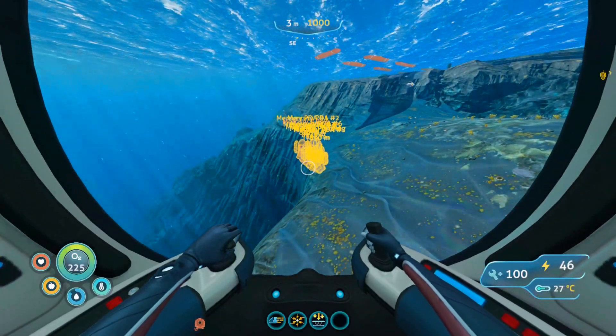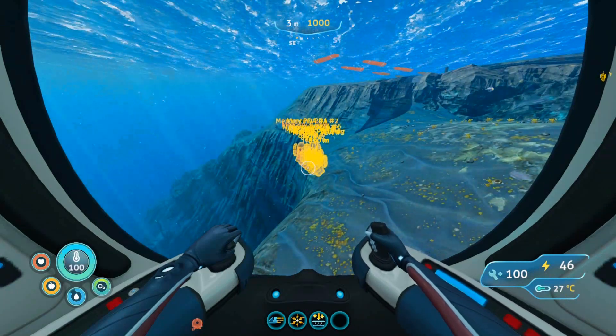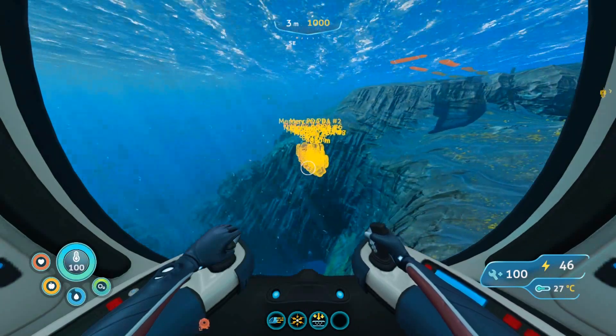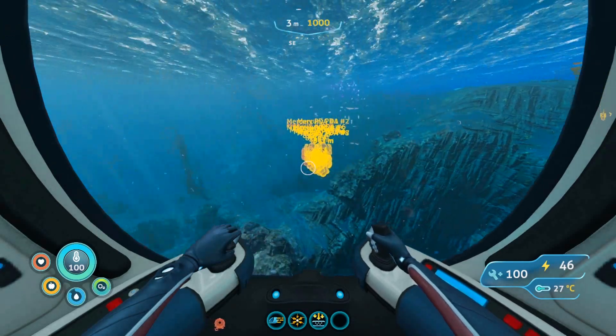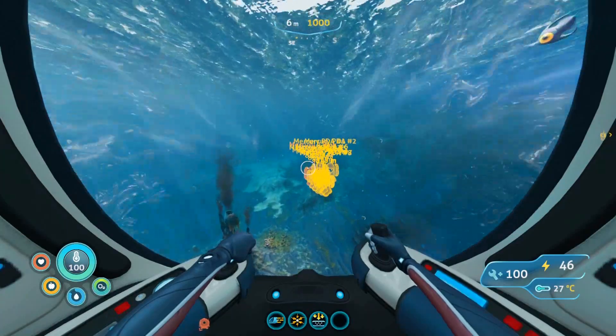Starting from Delta Station Dock, put yourself two notches to the right of southeast on your compass, shimmy over to clear the island, and travel 320 meters to the Mercury II Stern section.